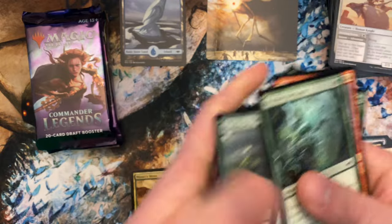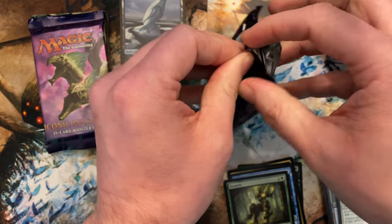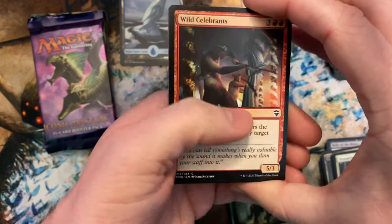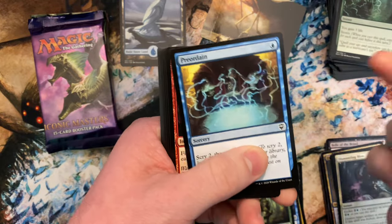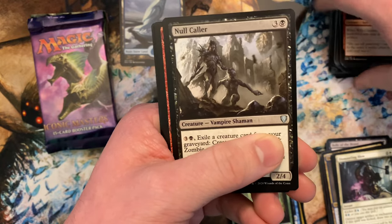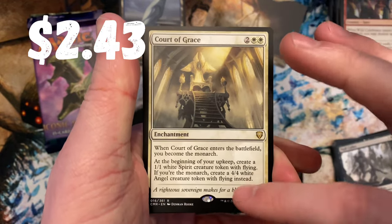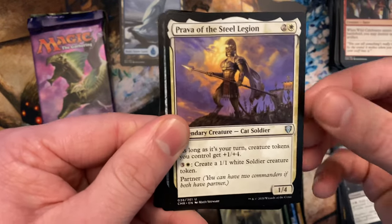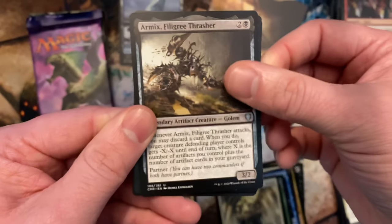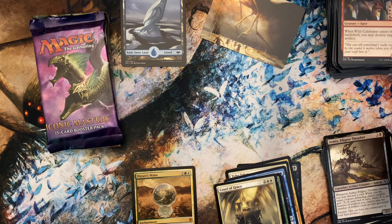Commander Legends — there's some good cards in this set. You have the jeweled lotus obviously, and the land cycle, which is pretty good — similar to the battle bond ones but opposite colors, not quite as pricey because this set had a much larger print run than battle bond. Uncommons and our rare — court of grace. Monarch stuff; I do enjoy playing with the monarch ability. Cool cat soldier uncommon, and a golem with some badass art. Our foil is a sanitarium skeleton.